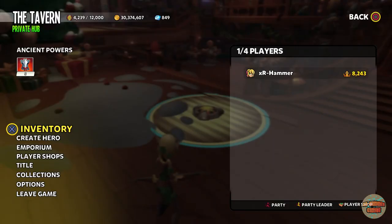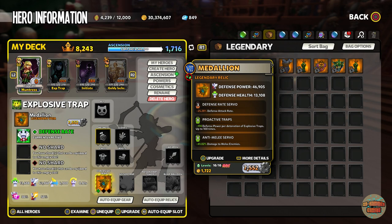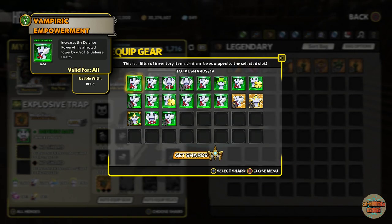It's getting there — 414,000 damage which is not bad. I also run the proactive traps servo, which is greatly overlooked. It increases the defense power per detonation — this is only a tier 8, giving 174 defense power up to 100 times. It might not sound like a lot but when it gets ramped all the way up it really does do some work.